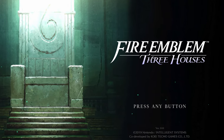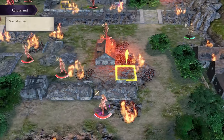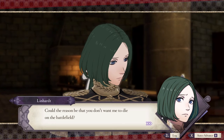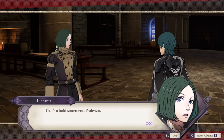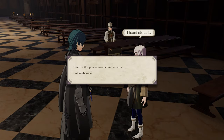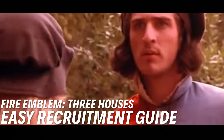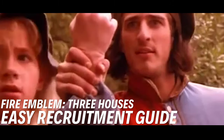In Fire Emblem Three Houses it's possible to recruit students from the other houses that you're not a part of. From the in-game tutorial this seems like a laborious process that can only be done long term, but that's not really the case. It's actually not that hard to recruit someone if you understand how the system works. This is the simple guide to recruiting any student in Fire Emblem Three Houses.